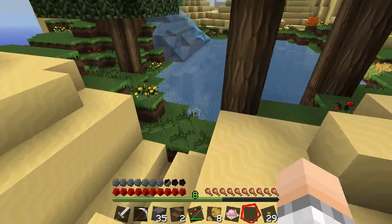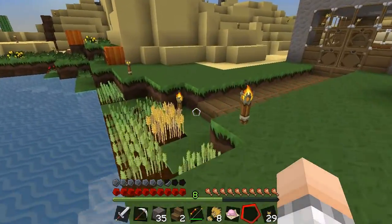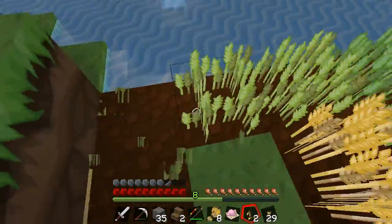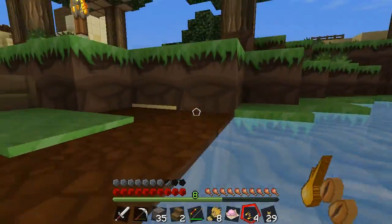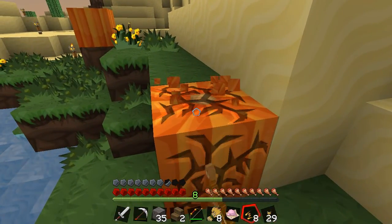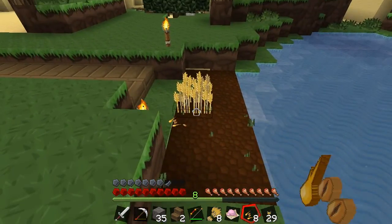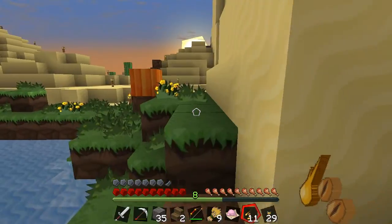So now we need to make a wheat farm. I need to relocate the one that we already have going, because this needs to go out there and this is just in the way. So if we get rid of this now — boom, boom. We'll take this pumpkin and we'll take this one as well.